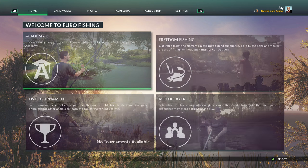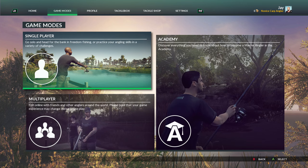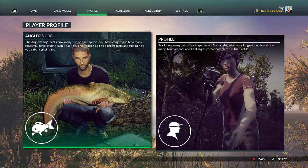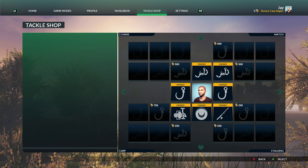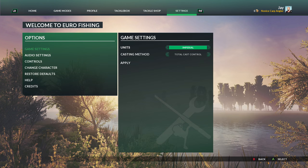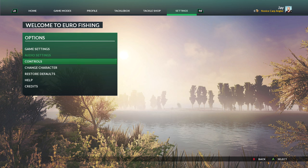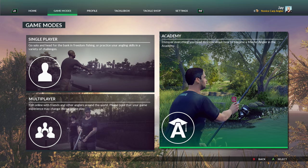Let's go ahead and select my character. I'm gonna do some training mode. Let's find it real quick right here. We'll go through the options - we have the tackle box and the tackle shop where you can buy more stuff, settings, game settings, audio settings, controls, change your characters. We're gonna go ahead and hop straight into the academy and check it out. Hope you guys enjoy - leave a like, comment and subscribe, peace.